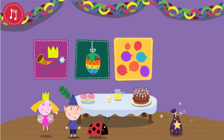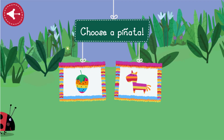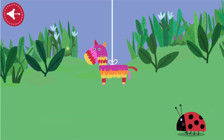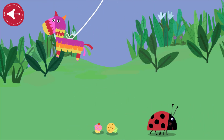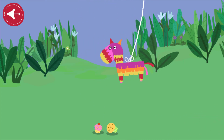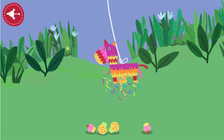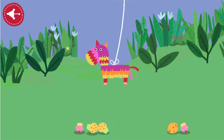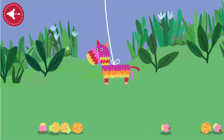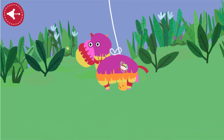Choose a game. Piñata. Choose a piñata to play. Swipe and tap your piñata to make treats fall out. That's it! Keep going! Can you release them all? Well done!